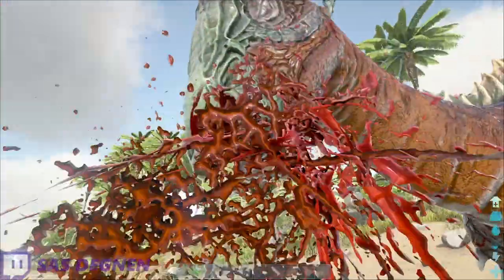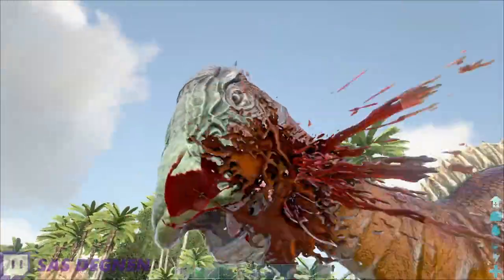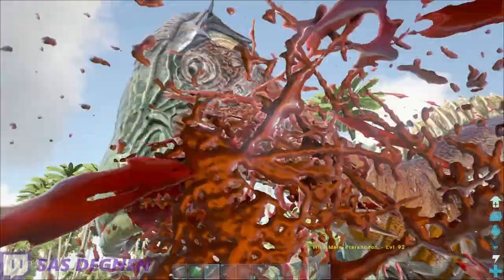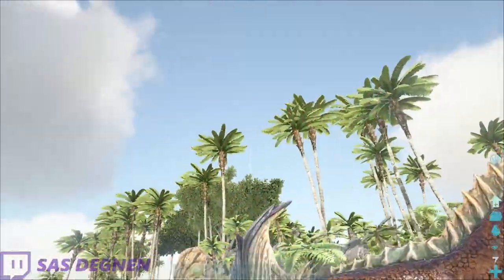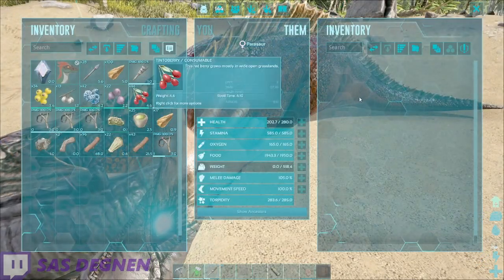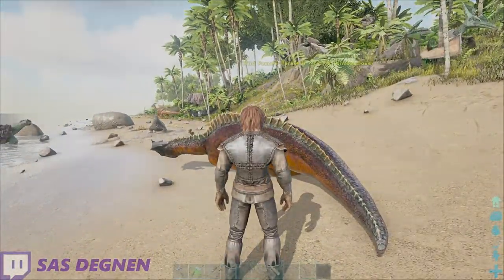First we need a parasaur. Make a bola trap, snare its legs, smack it on the head and eventually it'll fall. Stick berries in it and you've got your first pack animal. You're going to need this to carry the trap for the trike, because trying to tame a trike at this level can be pretty difficult.